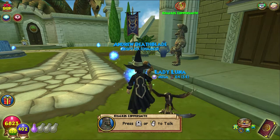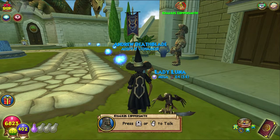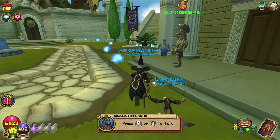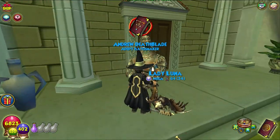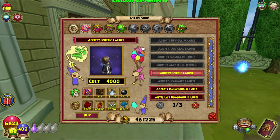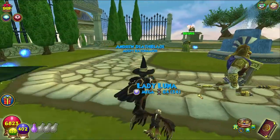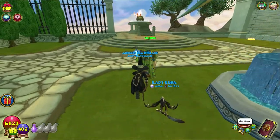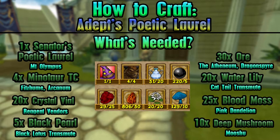Hello and welcome back to The Craft Box, my name is Brent and today we are on episode number 37 of the Completions Crafters series. We are in Aquila still, and we are crafting up the Adept's Poetic Laurel. The hat took me forever to get, which is why I skipped it last week, but we're back and we can craft it on screen. As always, all the things you will need and the requirements will be shown.